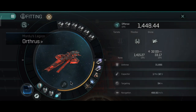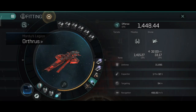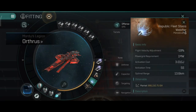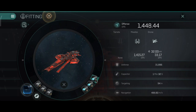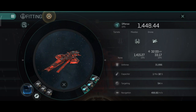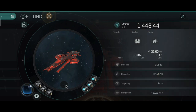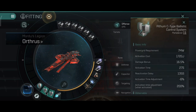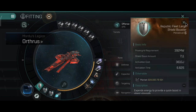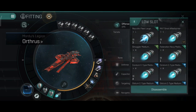I might continue using the medium Nosferatu because of the power grid issues I have with this ship. The Orthos does not have a good power grid and that is something I just have to accept. As for the rigs, I might change the auxiliary thrusters into extra power grid rigs while integrating the auxiliary thrusters with other navigation rigs. But I still haven't really decided on that because as of now the ship is performing really well.